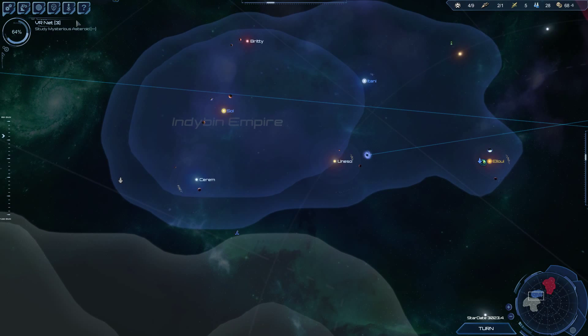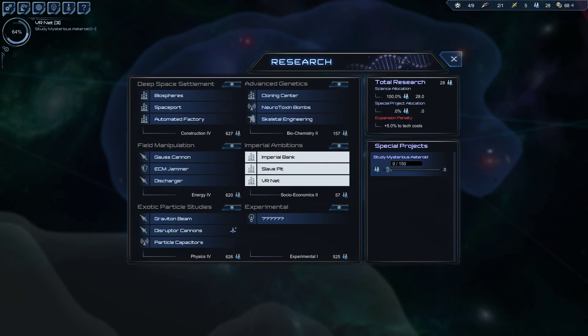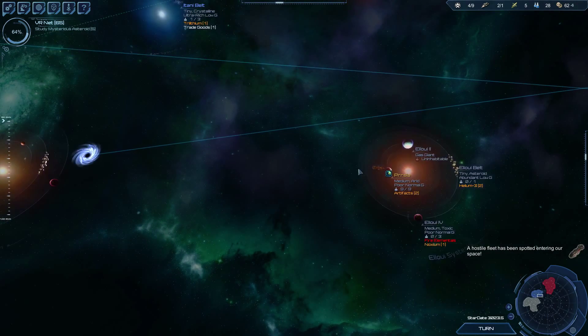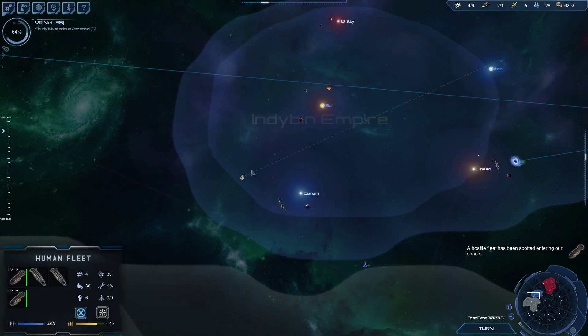We studied the asteroid — we can crank that out in about six turns. Yes please, we'll do that. We're getting a tiny bit of positive economy out of it as well.